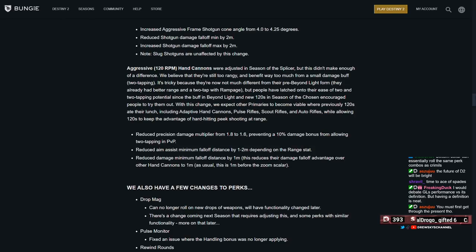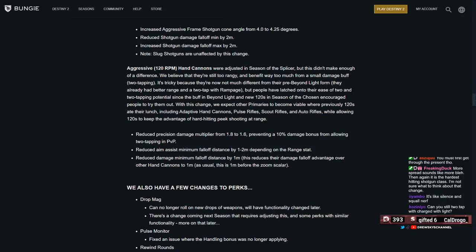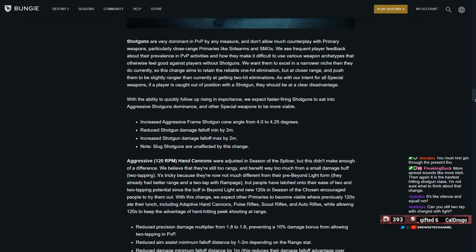Also at longer ranges — they reduced shotgun damage falloff minimum by 2 meters and increased the shotgun damage falloff maximum by 2 meters. To explain that: if Felwinter's hits at 8 meters doing 22 per pellet, it's now going to do that at 6 meters doing 22 per pellet. Before it had an 8-meter kill, and say it started having falloff at 12 meters, where after that you start seeing damage falloff. They've extended the damage falloff by 2 meters.